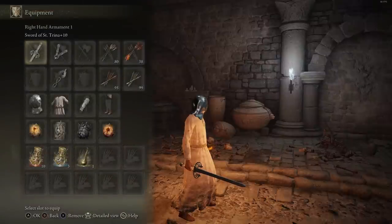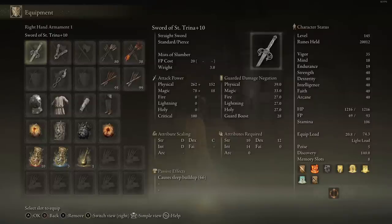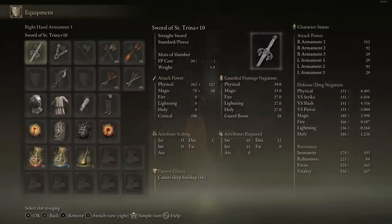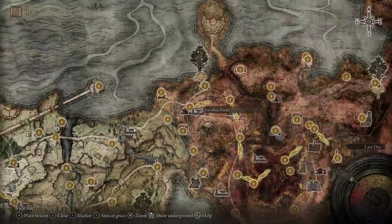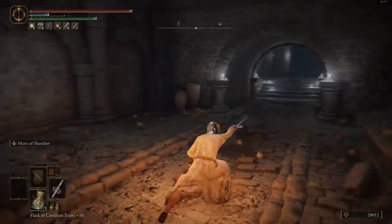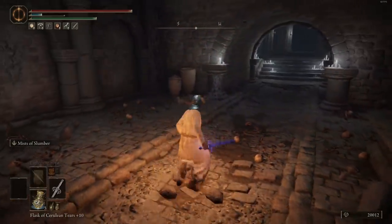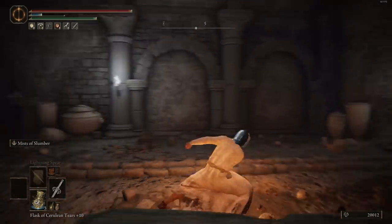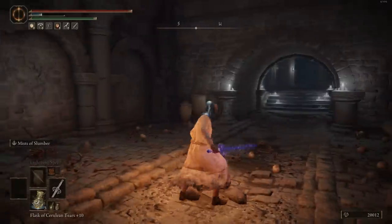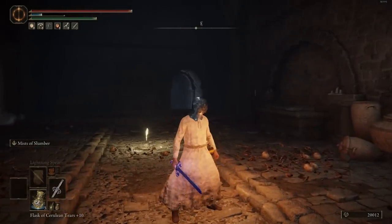Going over the Sword of Saint Trina — on the shorter side compared to the Longsword. Scaling: D in Strength, C in Dexterity, D in Intelligence, with a total damage AR of 512. It has the passive effect of causing Sleep. You find this weapon in the Forsaken Ruins. The moveset is exactly the same as the Longsword. The weapon art can inflict Sleep really well and does buff the weapon — not for more damage but for a higher chance to inflict Sleep. However, the damage isn't great, you can't buff it at all, and there are better status effects in the game than Sleep, so I'm not sure I really recommend this one.